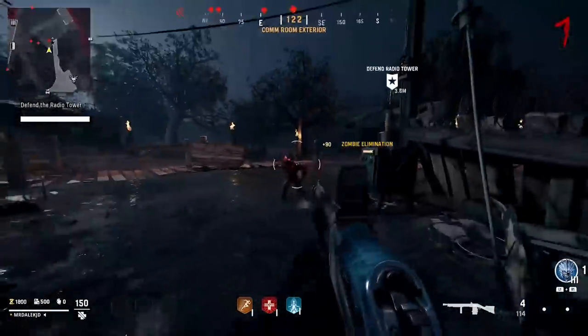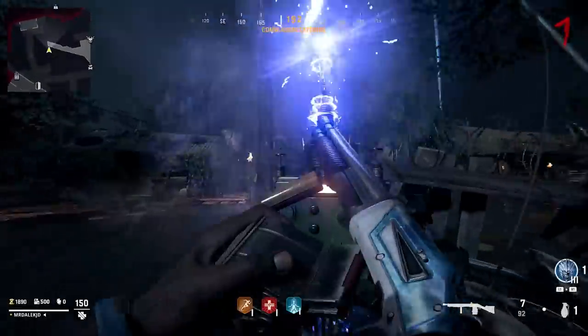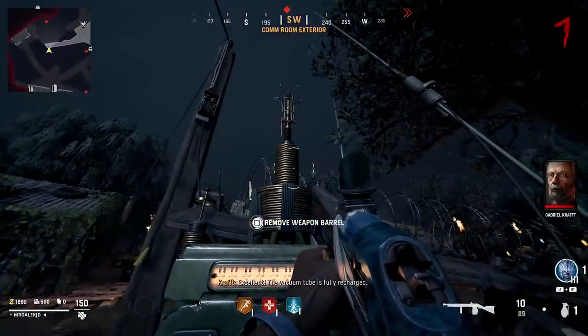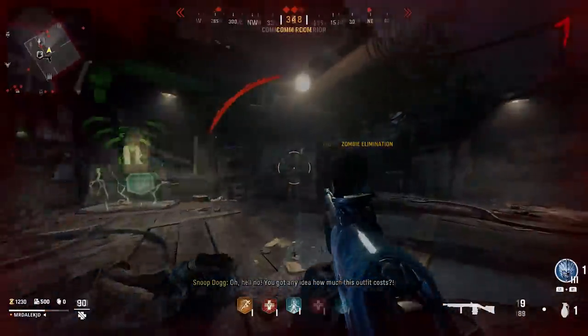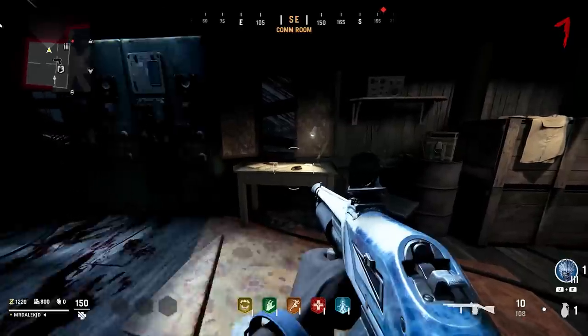A shotgun is definitely viable for this Easter egg — I'm using the combat shotgun here. After a while, your screen will flash and you'll be able to pick up the weapon barrel. Very important: once you've picked up that weapon barrel, go back into the comm room, go to that radio, and you should be able to pick up a charged vacuum tube. From here, make your way to the other room inside the comm room, and on a table you will see an electrical fuse part.